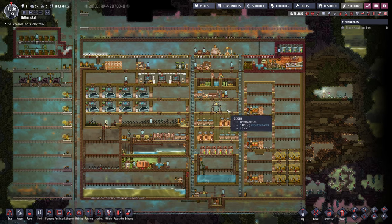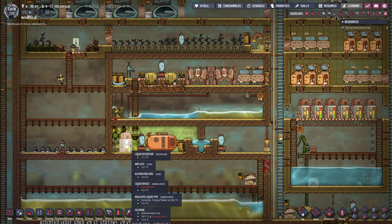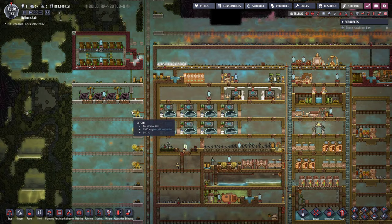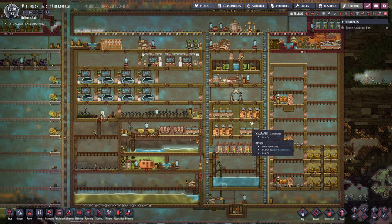Hello everyone, my name is Nathan and today it's time for another episode of Oxygen Not Included. In the previous episode we built the liquid purification system and we also moved our power storage system into a centralized area in order to supply the entirety of our base.